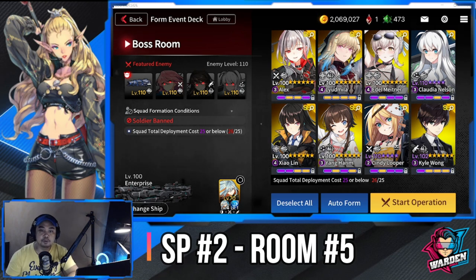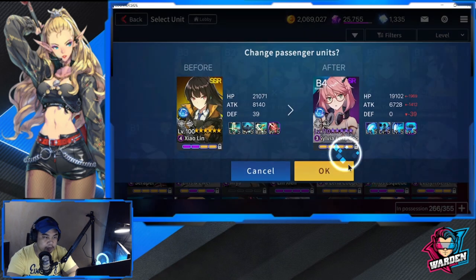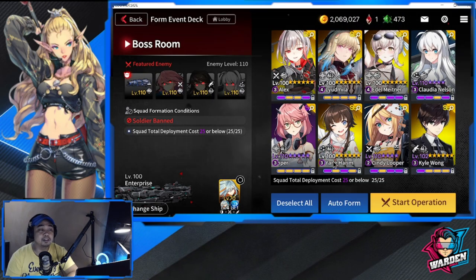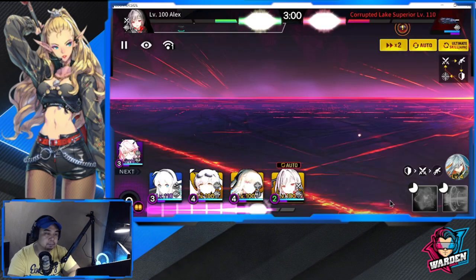For room number five, the boss room, Estorosa makes a comeback. The restriction is no soldiers and a max deployment of 25. I've swapped in Claudia to bring it down to 25. Cindy and Alex are my mainstays again; Iza's Way is the sub. Kyle Wong is my ranger — sub in Shinja or Admin Rifleman if needed. Support is Young Harim and Claudia for healing. Snipers: Edel, Liudmila, and Sylvia — almost identical to room four's setup.